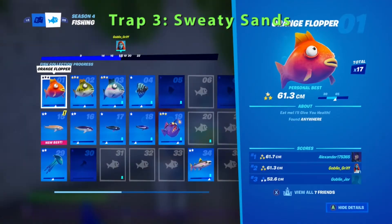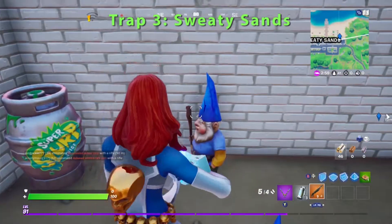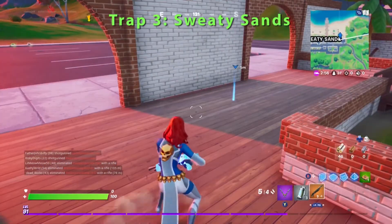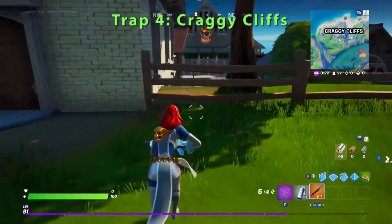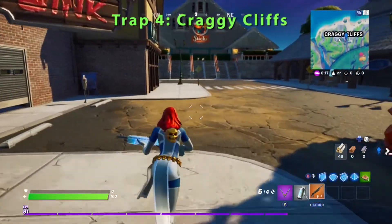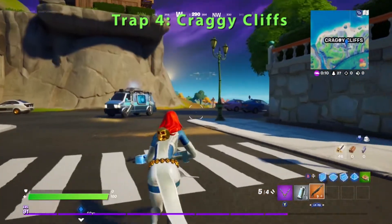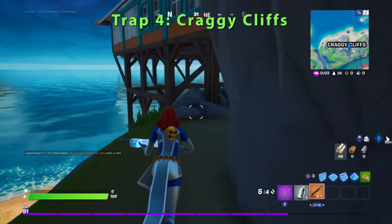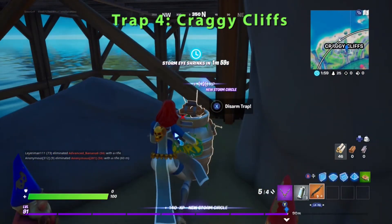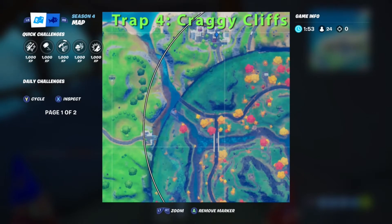Go ahead and zoom in — that's exactly where you need to go, Goblin Griff. Drop that waypoint. Just two more traps left for 20,000 XP. Goblin Griff has now made it to Craggy Cliffs. You go to the main lodge they call Sticks — or actually underneath the main lodge. Go ahead and head over there, underneath, and find the gnomes, find the bomb, and defuse it. That's trap number four defused. Zoom in and mark it up.